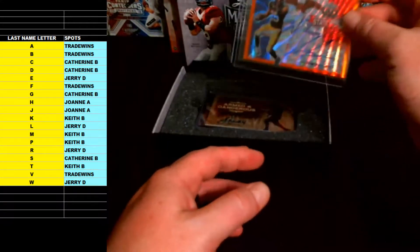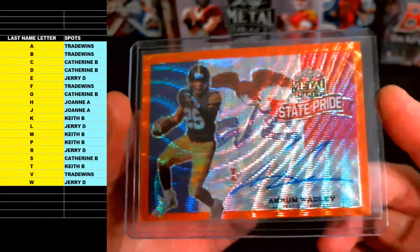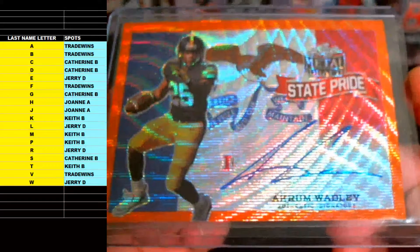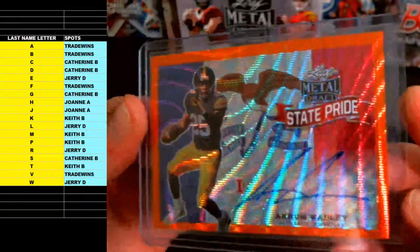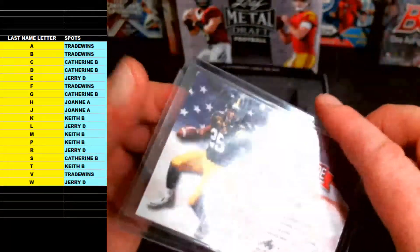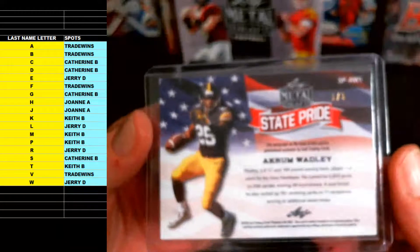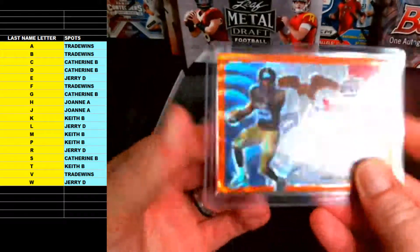Next up we've got an orange wave State Pride — who's this gonna be? Akram Wadley! Another nice one. Akram Wadley, orange State Pride, letter W — the pick of destiny! Going out to Jerry D. Here you go Jerry — Akram Wadley, orange prism wave variation, numbered one of three. Nasty hit there, Jerry D! Akram Wadley, running back — not sure where he got drafted.